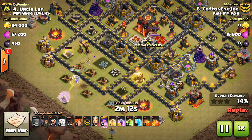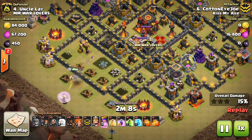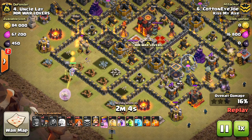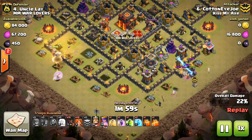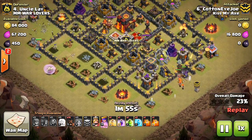He does have the extra spell, and I think he has at least 235, maybe 240 troop camp space — I'm not sure — but he does have a little bit of extra troop space, so that does help. But still an awesome attack to get this 3-star on this base. Not easy to do with his level stuff.